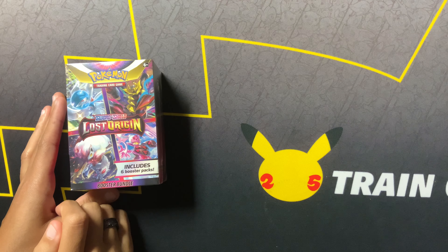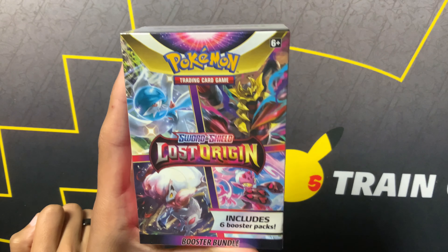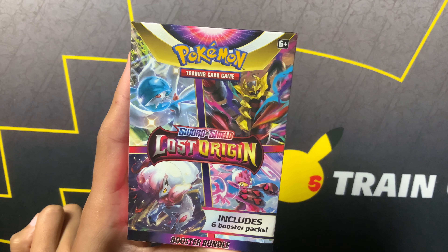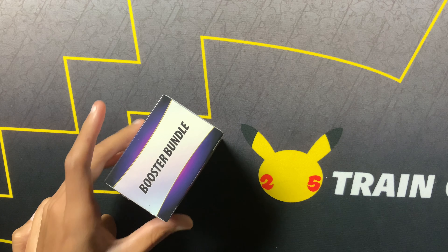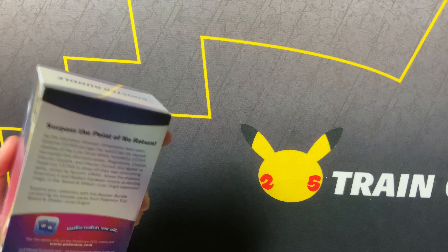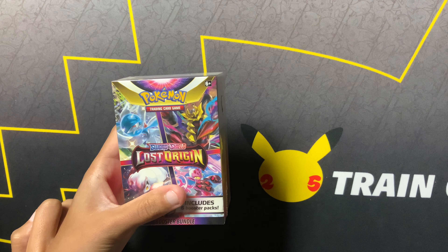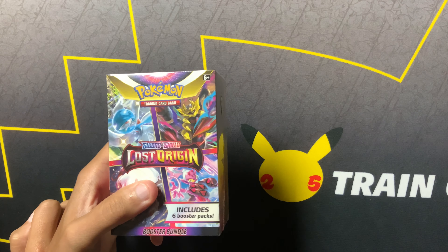Yo everyone, welcome back to another time to open. My name is Cezaboo and today we are going to be opening up a tiny little box that contains six packs — the booster bundle, Lost Origin. Sorry if I sound a little stopped up. The weather has changed dramatically up here in PA so I'm a little clogged up, but we're gonna take a crack at Lost Origin. We still got a ton of stuff we can get out of here, so fingers crossed, let's do this.